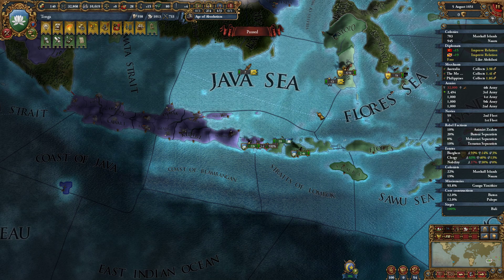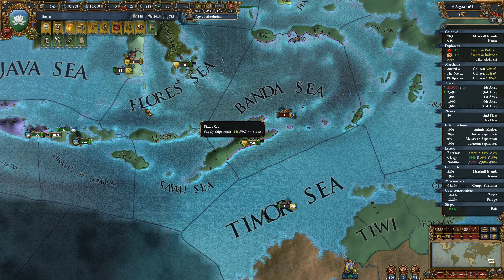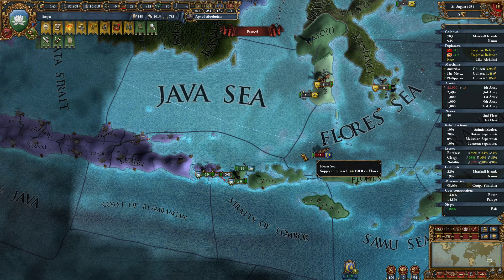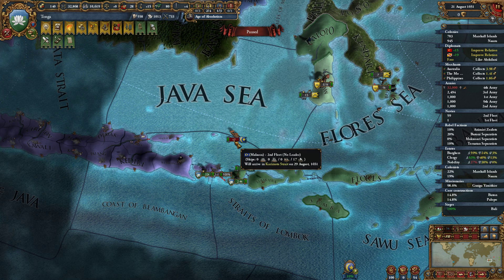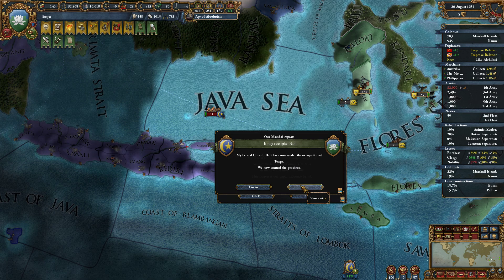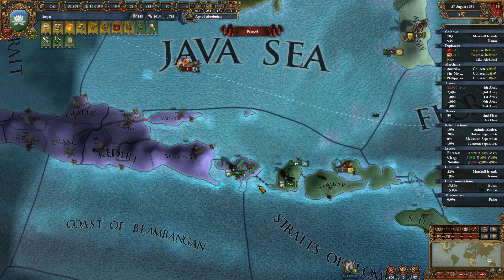You guys can actually come back to Lombok at this point. We're blockaded — where did this blockade come in? Right here? Perfectly fine, not concerned about that. If they enter the Straits of Lombok I was going to fight them, but they went into the Java Sea instead. That's fine. We control that and we have converted.